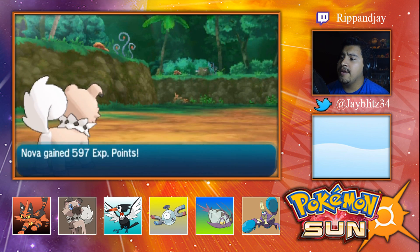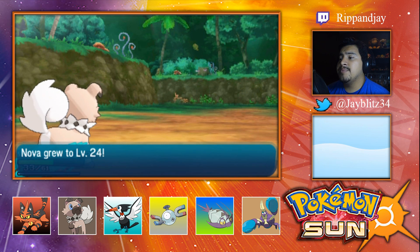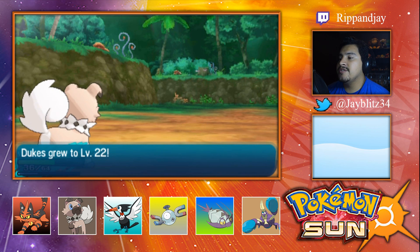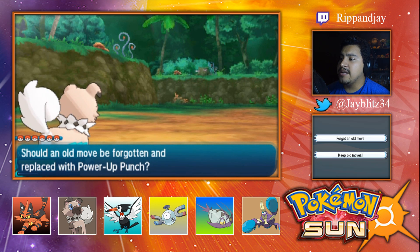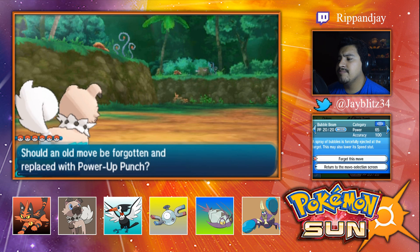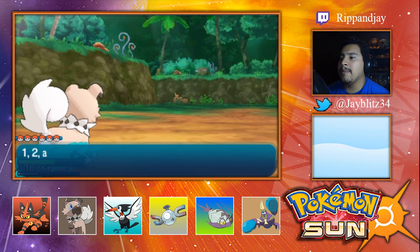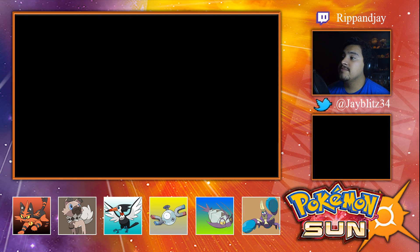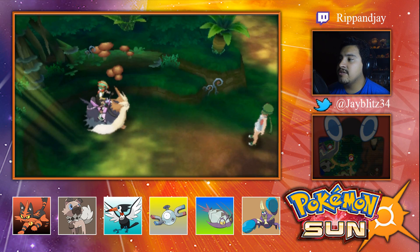I should make sure that I have a Firium Z on Pitter Patter. Look at that — Nova's level 24, Duke's level 22. He wants to learn Power Punch, sweet. We'll get rid of Pursuit, we'll get rid of Bubble Beam. And we know Power Punch now.